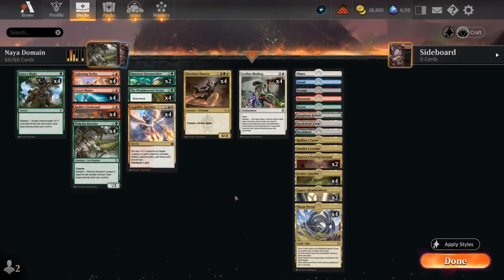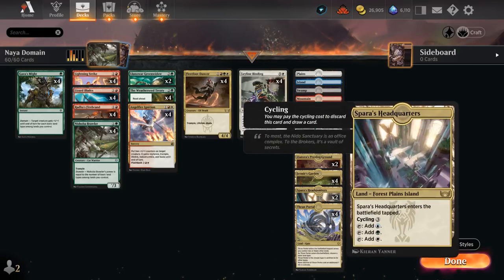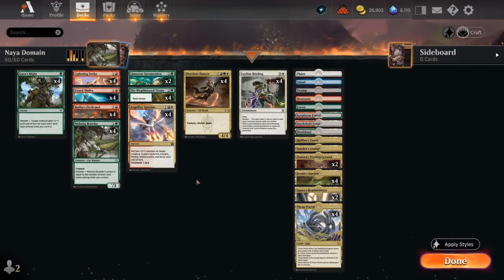The main deck looks like an ordinary three-color deck, but if we take a closer look at the mana base, we reveal that we have some off-color basics, as well as some Trilands and Thran Portal to help enable our Domain synergies.